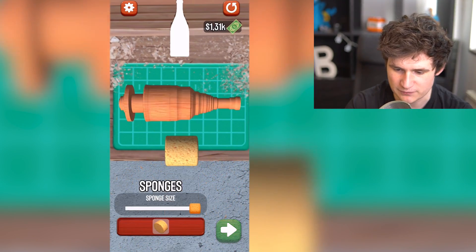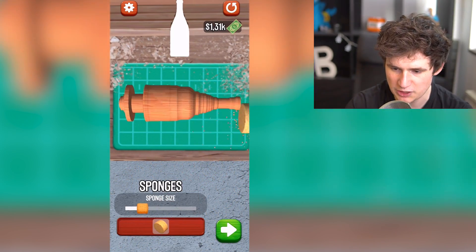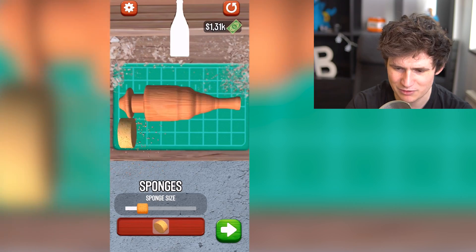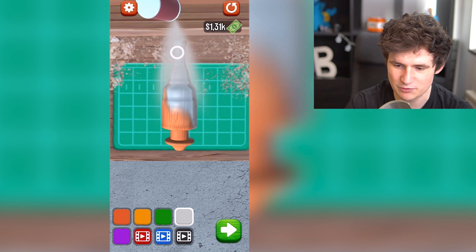I messed it up. Fine, it's fine. We're gonna sponge it down. It's gonna be nice. Oh no, it's not helping. It's not helping. Oh God, what have I done? It's not a bottle. It's not a bottle. All right, let's make it silver.